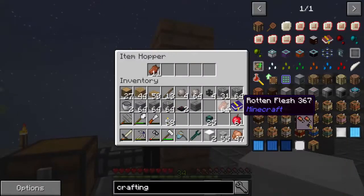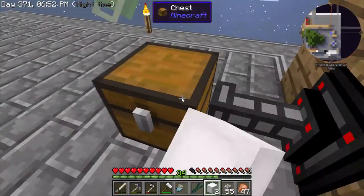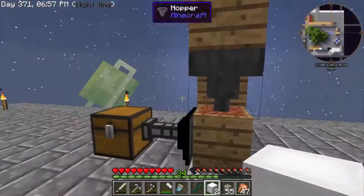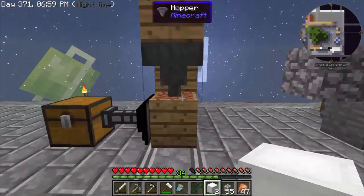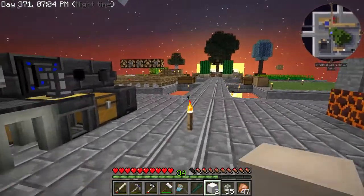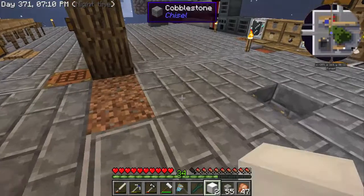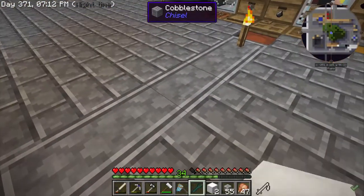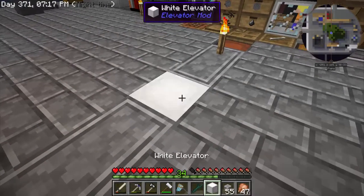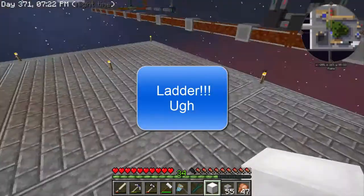One other thing I want to show you — whenever I get rotten flesh or similar drops, I just toss it into my hopper. The hopper automatically feeds into the wood barrel, which gets sucked automatically into the chest, and I get dirt automatically. That's all I've been doing to get dirt. I've used most of it up building a place for Botania — that's going to be one of my next episodes.